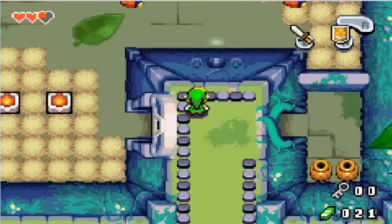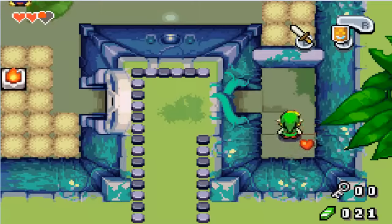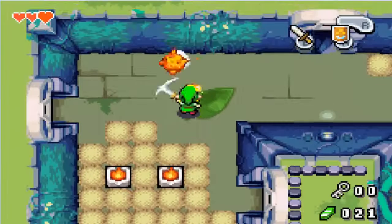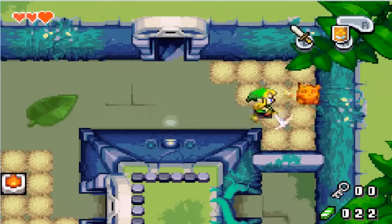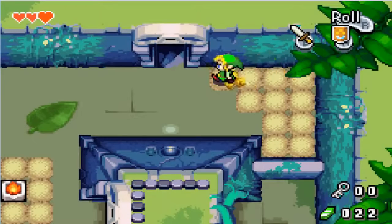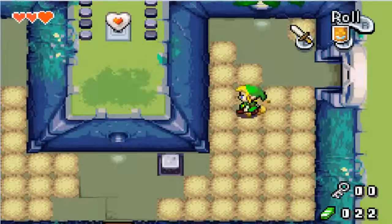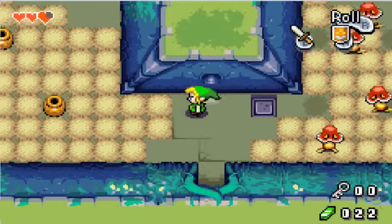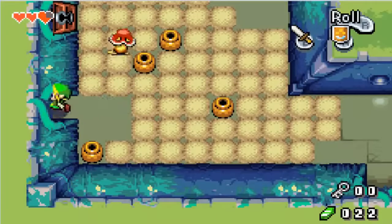We haven't been here before, I don't believe. Hope we don't need these or anything. Yay, heart! That heals me for three hearts. I'd have to say those are the hardest enemies thus far. All right, that goes down and this goes to the left — let's see where to the left. Oh goodness. Okay, that door is open now. There's a locked door over there, let's go over here and see what's over here.